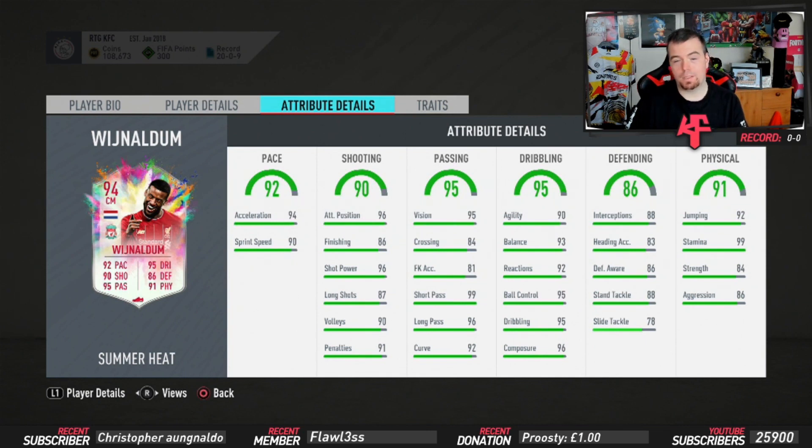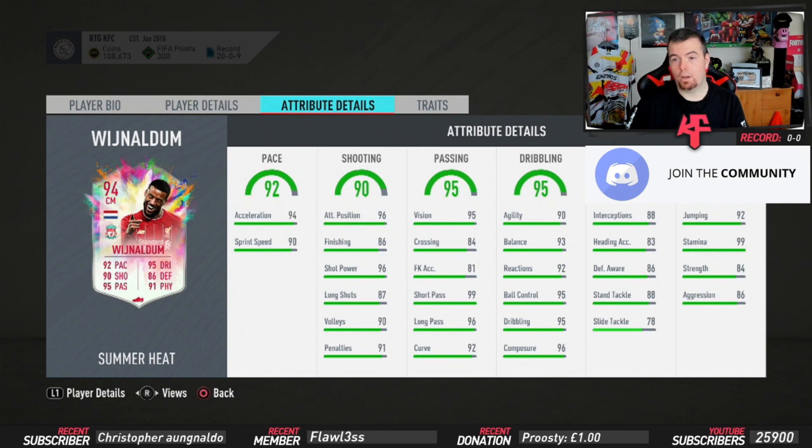His dribbling stats are unbelievable - 90 agility, 93 balance, 92 reactions, 95 ball control, 95 dribbling, 96 composure. His defending stats: 88 interceptions, 83 heading accuracy, 86 defensive awareness, 88 standing tackle, 78 sliding tackle - which is probably the only thing that's actually lower than 80 here.